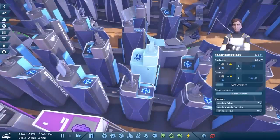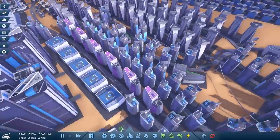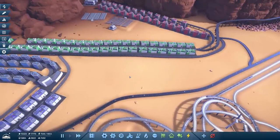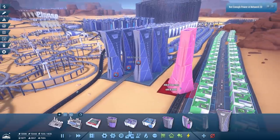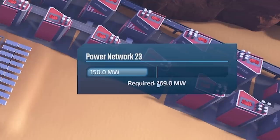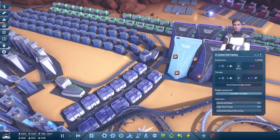The blue cubes aren't being used all the time, so in this space we can build some AI control unit factories. Oh they are huge — what is happening to the building? It's sort of like a Rubik's cube building. An architect is to blame for that. We'll build six. We've just lost power in network three so we need to build a few more solar panels. These just need some aluminium which is being delivered — sorted.